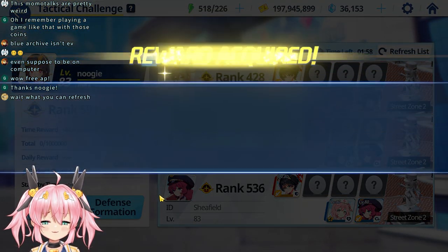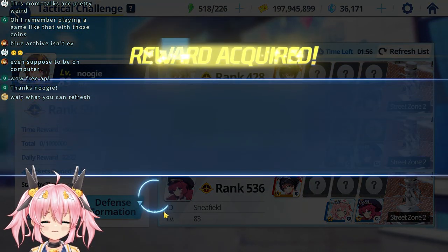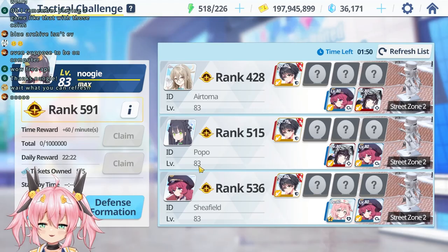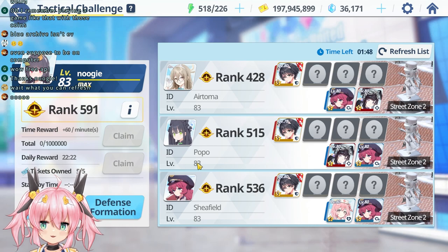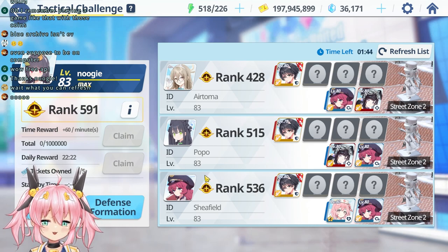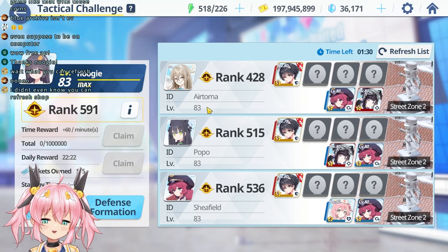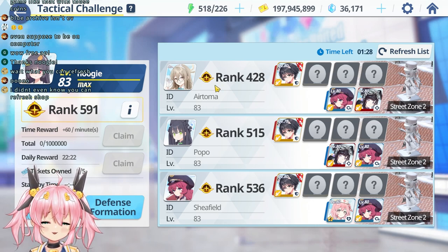That's how you get free AP — don't buy anything else, just buy those two. I just got free coins from this, so there's a reason to play Tactical Challenge. If you don't play often, when you see names that look like Blue Archive character names, those are filler accounts and you can just defeat them for free — that's free rank right there. So if possible, go fight the character with the Blue Archive character name and picture, and you can destroy them for free. That's my tip, you're welcome.